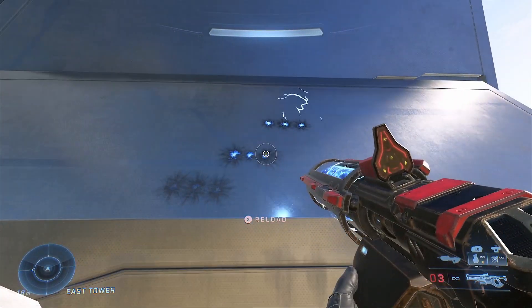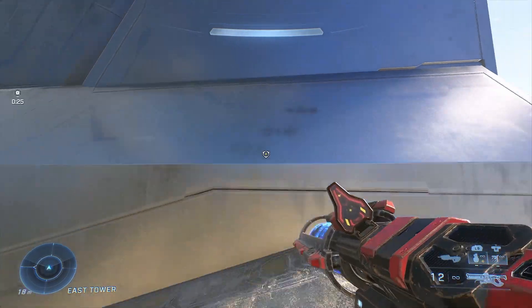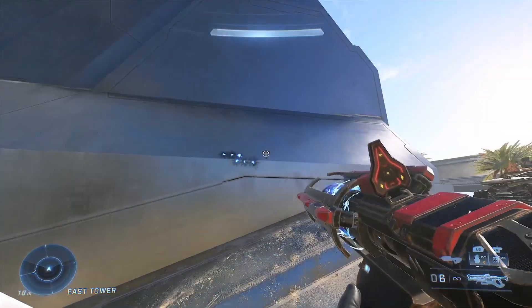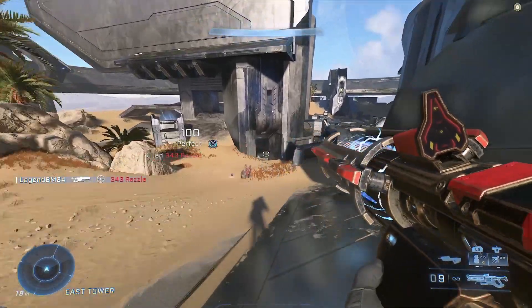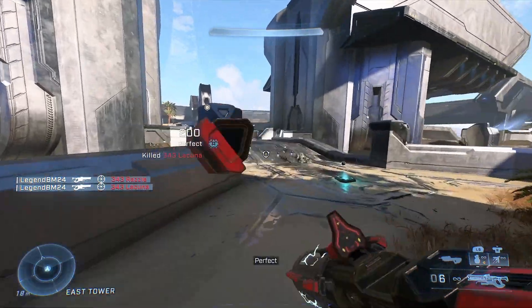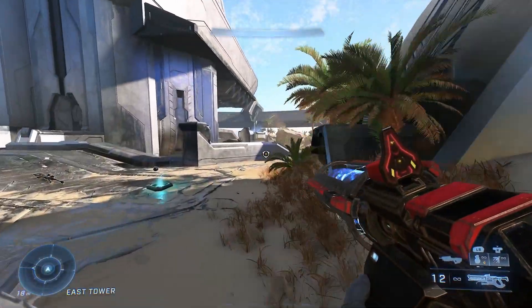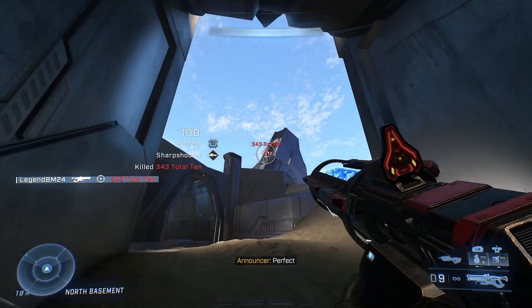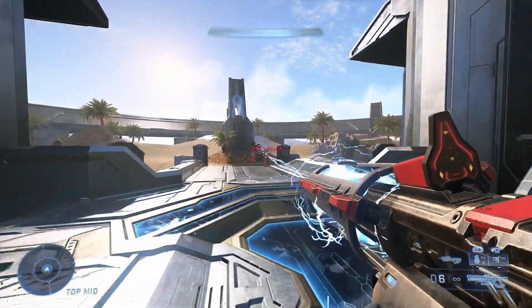Now, that going down by three is what confuses a lot of people, but what they fail to understand is that the shock rifle actually shoots three times in a row, but very quickly. You can see this if you turn really quickly while shooting. So in order for this weapon to work properly, you need to keep the gun on the enemy a little longer for all the rounds to hit, instead of instantly moving the weapon away after shooting, which is why it gives you a perfect when you hit a headshot.